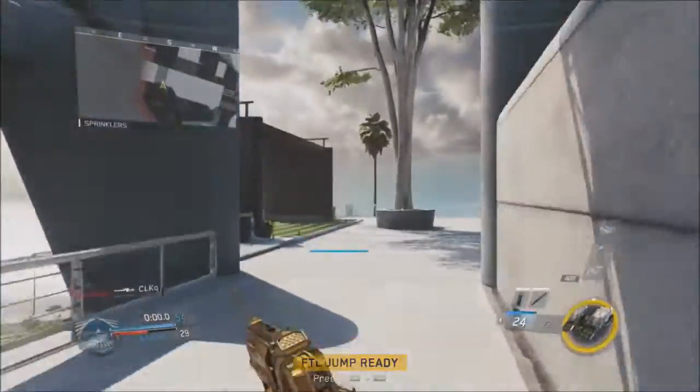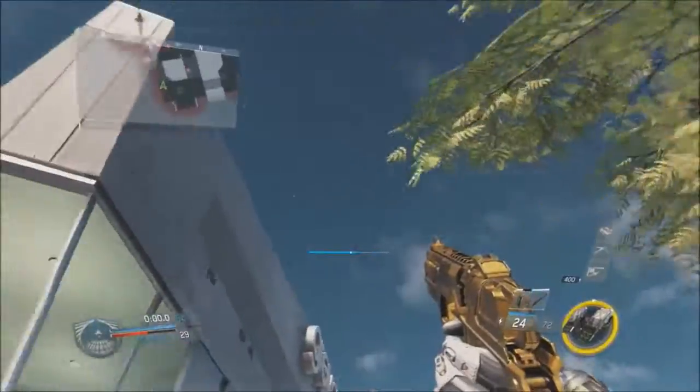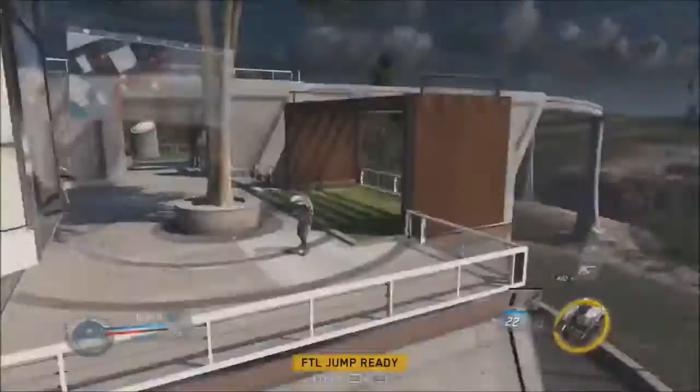What is going on guys, we click, actually showing you guys how to get into the glitch spot on Genesis. Right now I'm in a private match and this is how you do it. Basically you're gonna want to do some wall running, then you need to have FTL jump, and then you just kind of boost up there. It's a really insane spot - it's gonna be very hard to hit online, just letting you guys know.